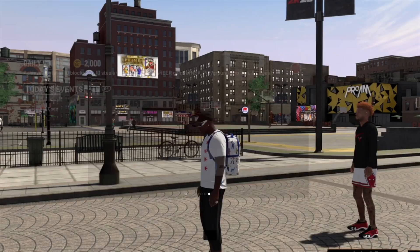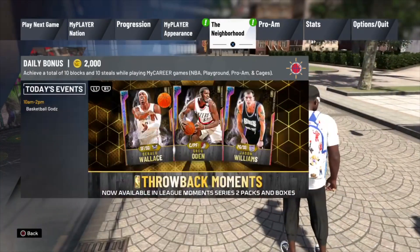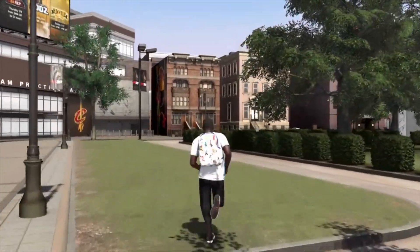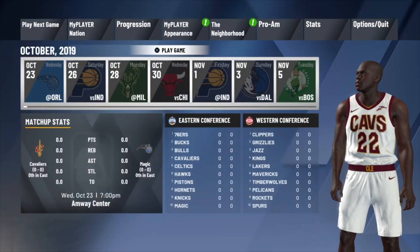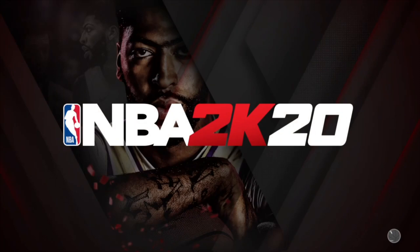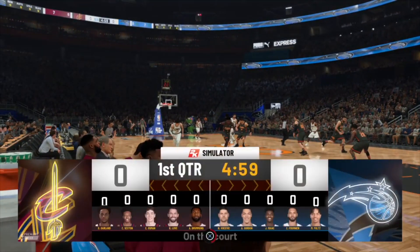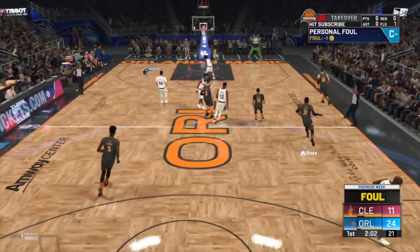Once you sign with the Cleveland Cavaliers you will load into the neighborhood. Now we're going to get into how to keep getting your VC for doing nothing — this is so crazy and it's helpful if you don't have a lot of VC. Press Start, go to Play Next Game, and start your first My Career game. It should be against the Magic if you chose the Cavaliers as your team. Foul out the game the exact same way.